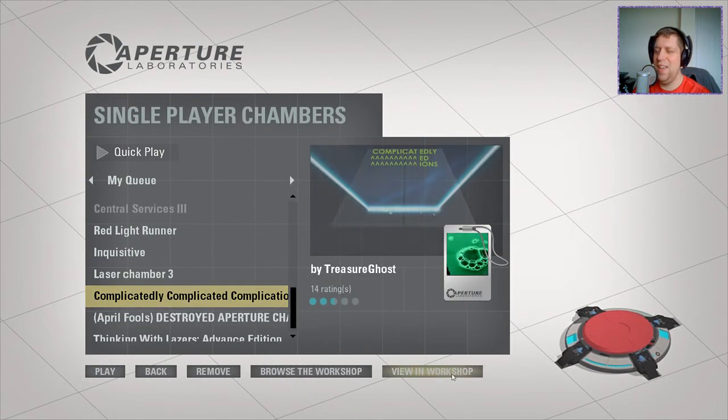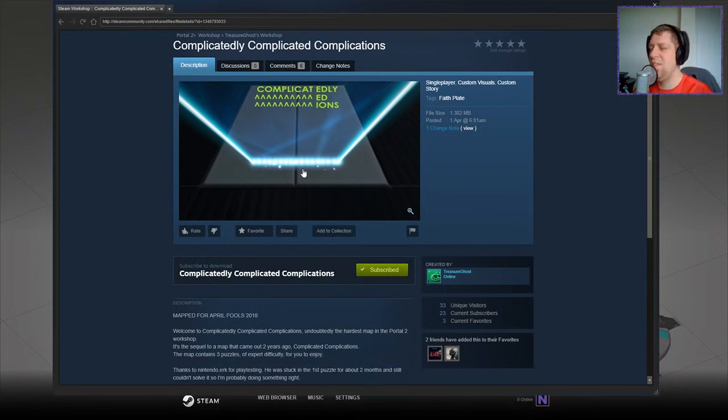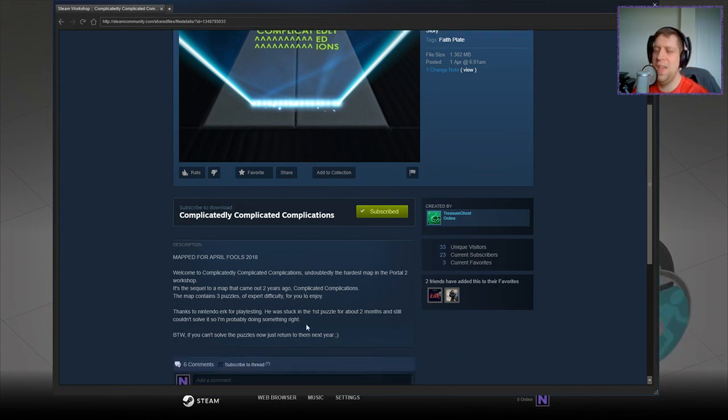Anyway, let's jump onto the other map that I was sent. This is Complicatedly Complicated Complications from Treasure Ghosts. A long while ago we played the original, which was Complicated Complications or something like that. Welcome to Complicatedly Complicated Complications — probably the hardest map in the Portal 2 workshop. It's a sequel to the map that came out two years ago, Complicated Complications. The map contains three puzzles of expert difficulty. Thanks to Nintendo work for playtesting — he was stuck in the first puzzle for about two months and still couldn't solve it, so I'm probably doing something right.